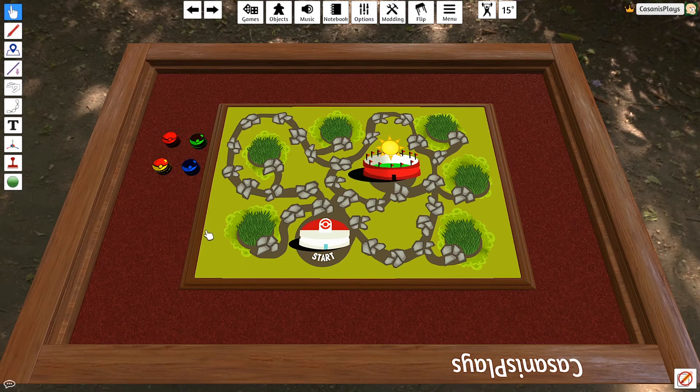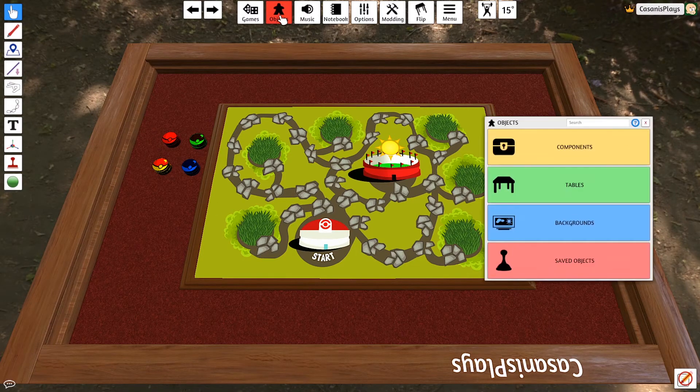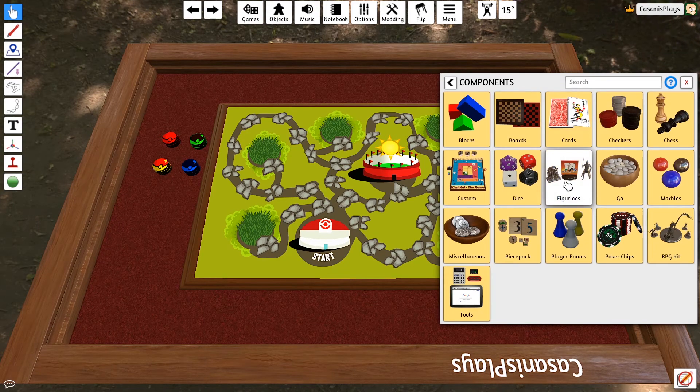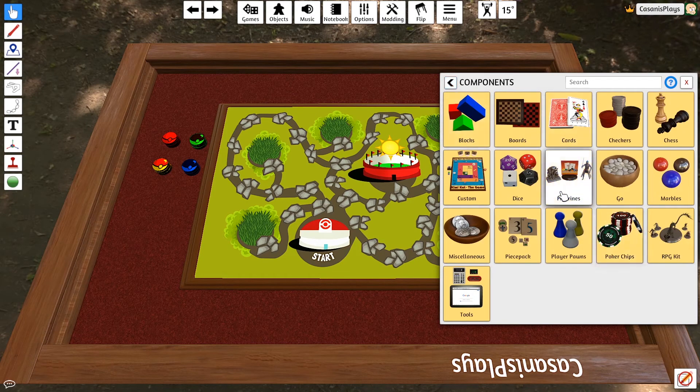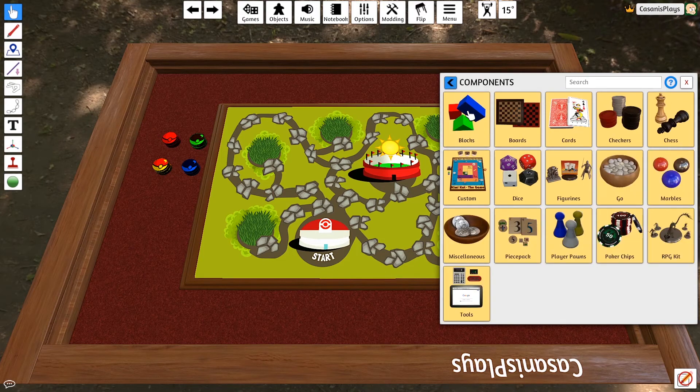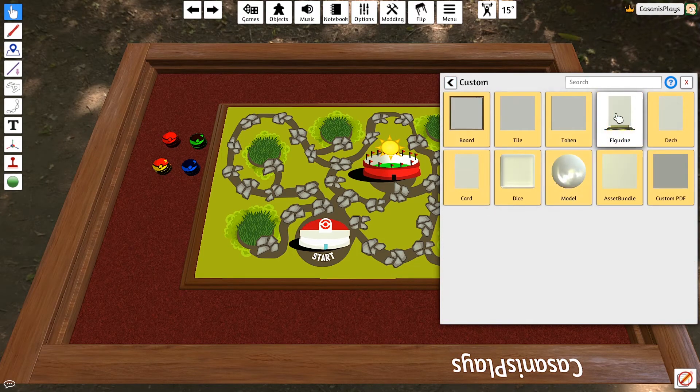The next thing I want to look at is the creation of our player tokens. We have a number of different options. Within the Objects menu we've got the option to add a figurine — this allows you to create a 3D or 2D figurine — or you can add a player pawn. If you want to add red, yellow, blue, and green pawns you absolutely can. Instead, I'm going to demonstrate how to make stand-up tokens, or 2D figurines, for your player objects. I'll go back to Custom and use the figurine option to build a 2D figurine.